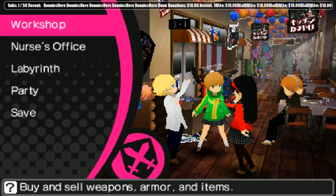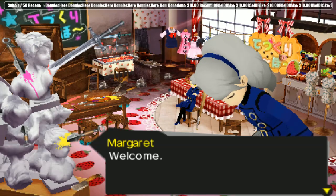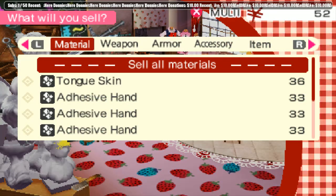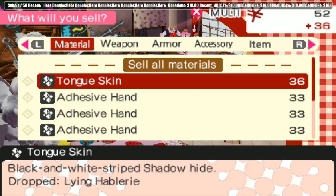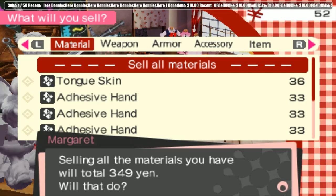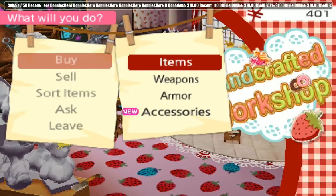Alright, let's go. The first thing we're gonna do is go to the workshop and sell some stuff. We gotta make sure to save enough money that we can heal, by the way. Let's sell all this stuff — I guess that doesn't make anything new, but that's fine.